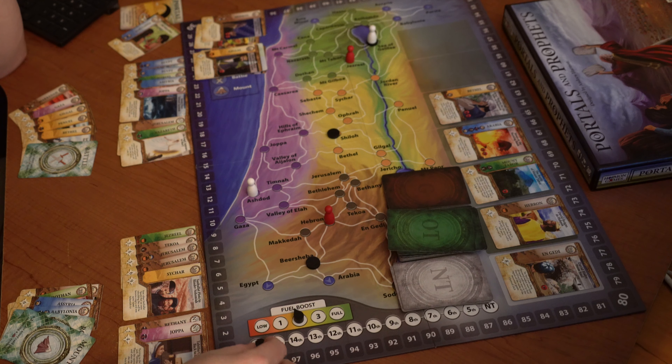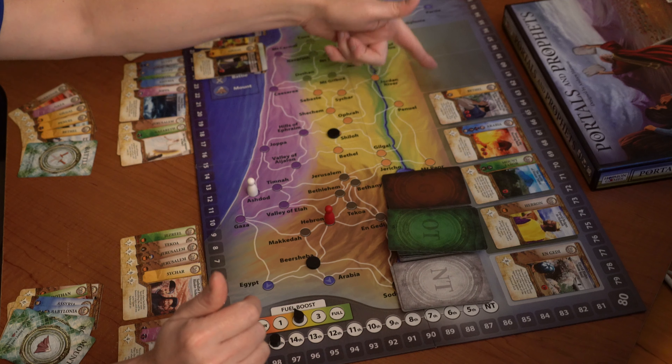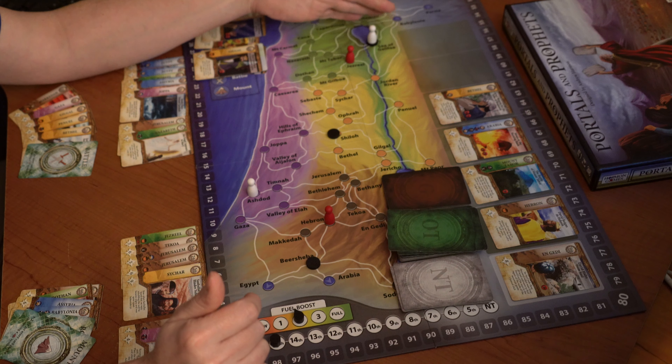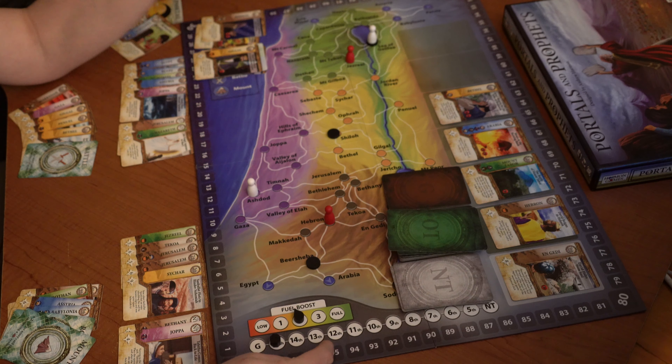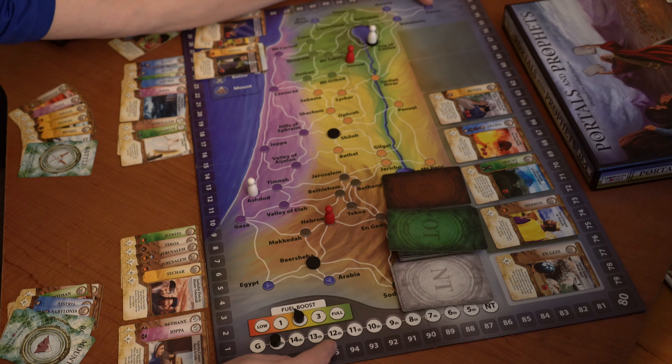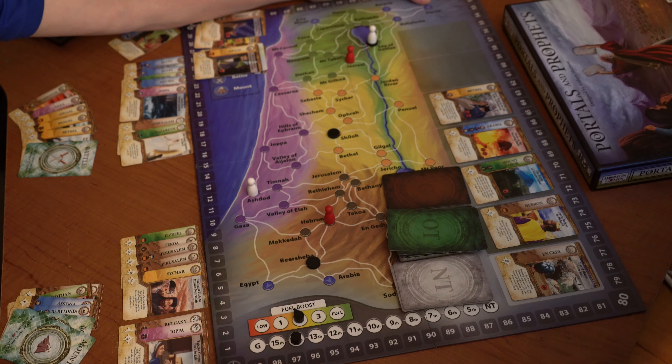That's the end of round one. We've moved the marker ahead 100 years to the 15th century. If we don't pay attention, those cards start adding up very easily. Once you get to the end and have to place more cards that can't fit, every card you add gets discarded and moves your century marker ahead one — so every card added there is like a whole round lost.